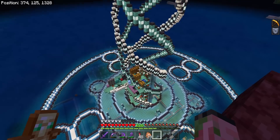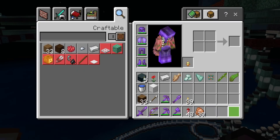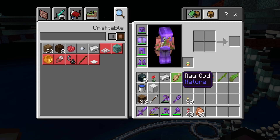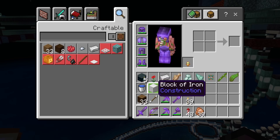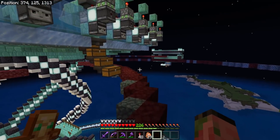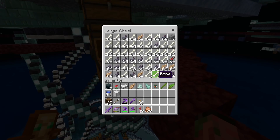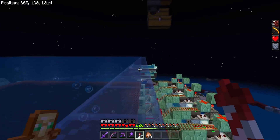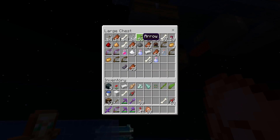Starting at the bottom of the base and working up, we have nine different items we're farming: kelp, bamboo, guardian heads from the Guardian farm, prismarine shards and crystals, cod, iron ingots, and poppies - plus a section for storing iron blocks because we have a ton of iron. Working up to the squid farm also introduces bones, salmon, ink sacs, string, rotten flesh, arrows, gunpowder, and all this other random junk. No big deal.